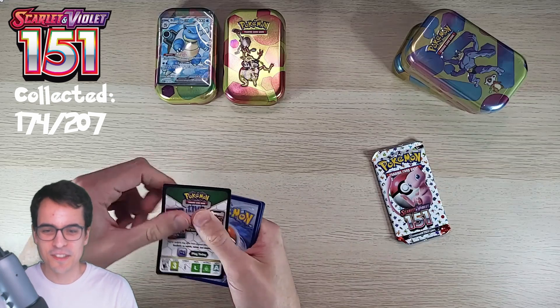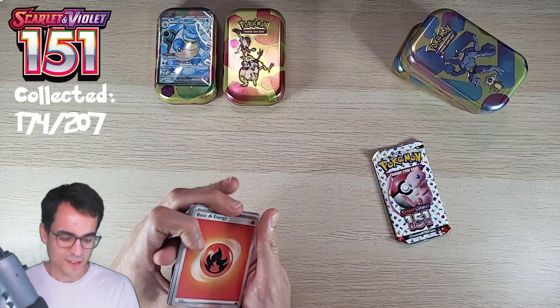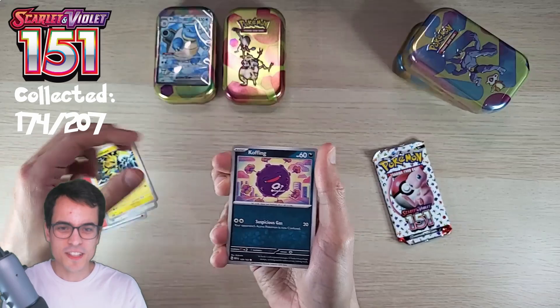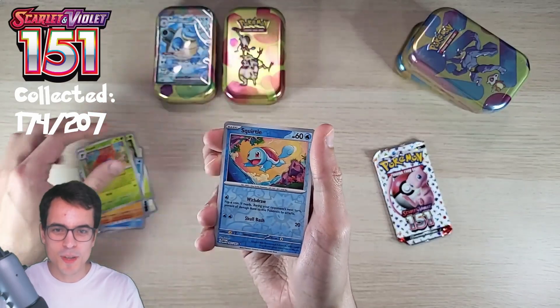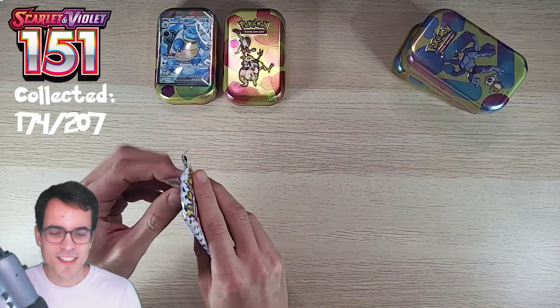There's nothing good in these two packs. Fire energy, Poliwag, Electabuzz, Koffing, Tangela, Kabuto, Gloom, Squirtle reverse, Flareon reverse, and a Dodrio. Kadabra tin, you've got one more chance - just one more chance to pull something good.